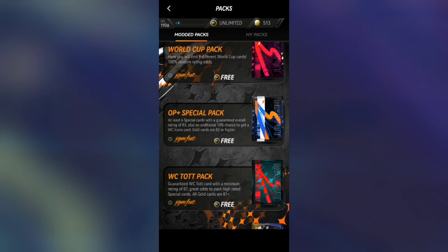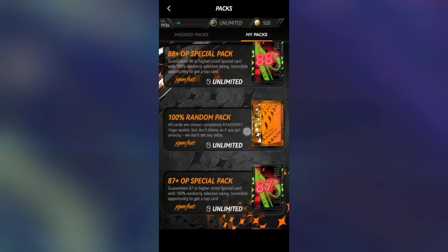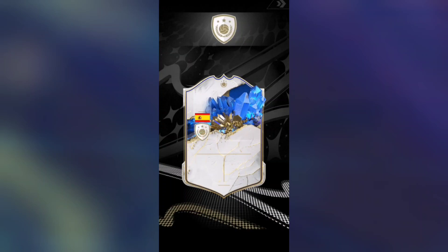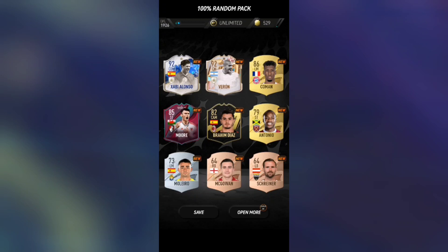We've got OP special packs — the OG packs, some of the first packs released in Madfoot. Opening one, we get a Blue Flare — it's an Ecuadorian player, Caicedo, 90-rated. Let's open a random pack: it's a Team of the Year icon, Spanish CDM — it's Guardiola or Xabi Alonso, 92-rated. Pretty good for a random pack.